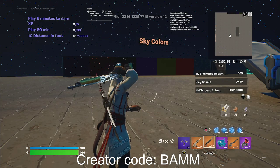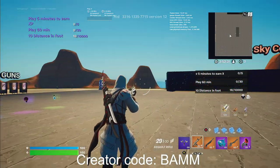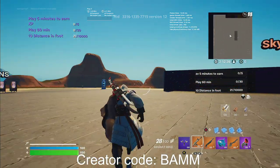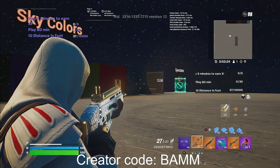I spawn with guns and a grappler. You guys are gonna need guns and a grappler, so if you don't spawn with them, make sure to get them. You wanna go ahead and shoot the button clear — shoot the sky colors clear. If you shoot that, it'll change the sky color, so just shoot the sky color clear.